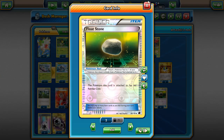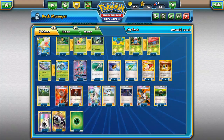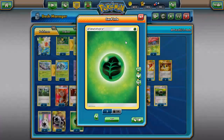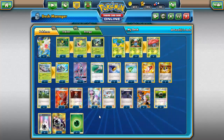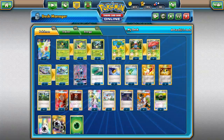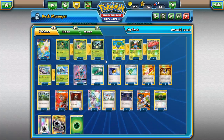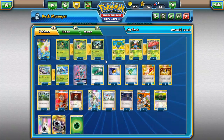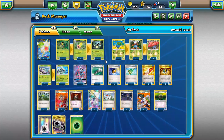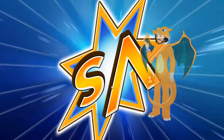Four Sycamores for draw support. We play three Floatstones — a lot of people just go for two in Vileplume decks but I like three. We don't need Choice Band since you're never really going to get one into play with Vileplume. Four DCEs so we can attack with Stick and Absorb, and seven Grass energies — I like having the extra energy just in case. This is my Victory Bell Vileplume list. Let's hop into some matches and see the disruption in action.